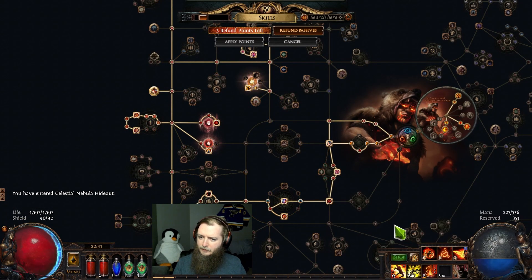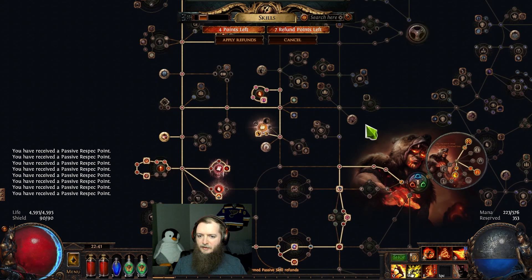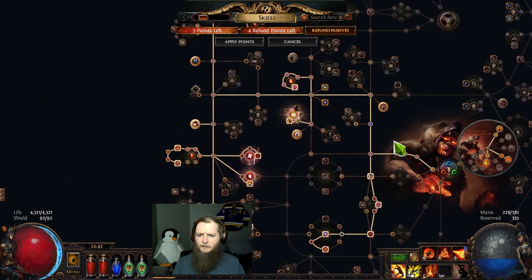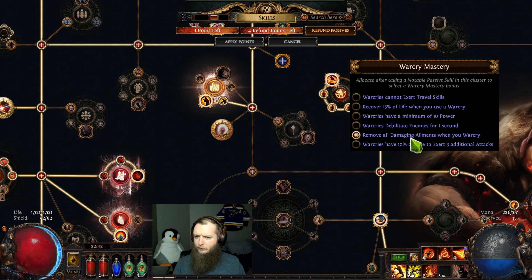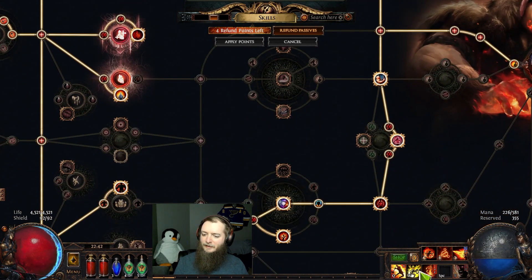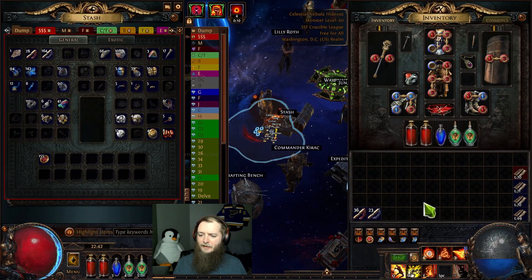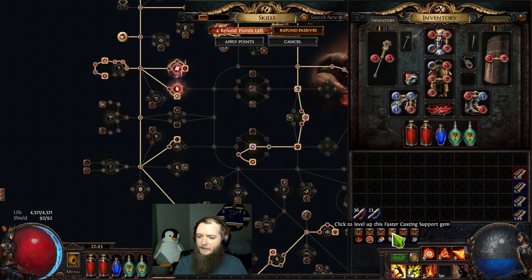War cry cooldown, cooldown, cooldown, cooldown, cooldown. Remove bleed and poison when I war cry — so my left click move will now work like my steel skin for the remove bleed on move. Huge — that's going to go off so much more often now. Coat everything in ash. That was another 10 intelligence, so that is faster casting and more flammability levels. Although flammability is the thing that drains my mana — it is the one thing that gets me.